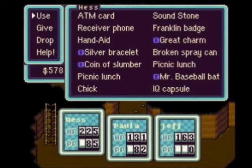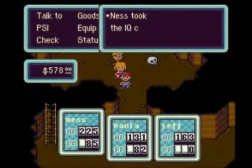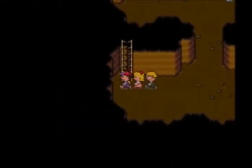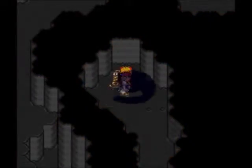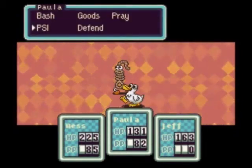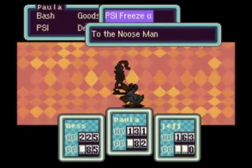We got an IQ capsule. The question is do I give that to Jeff or Paula? I'm pretty sure IQ affects Paula's PSI power, but I'm going to give it to Jeff just so he can fix more things — although I really don't rely on his fixing or his other stuff that much.